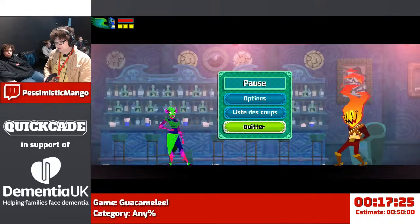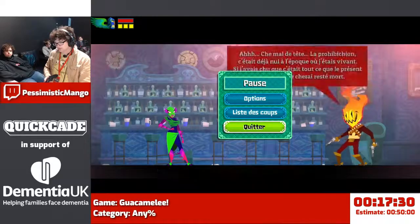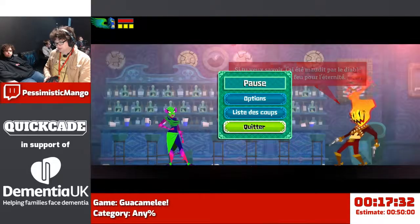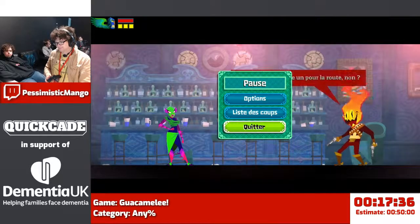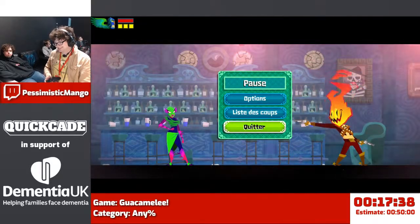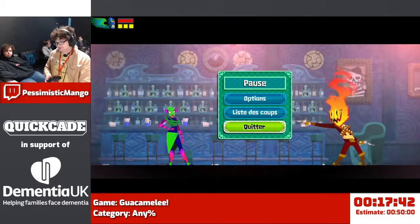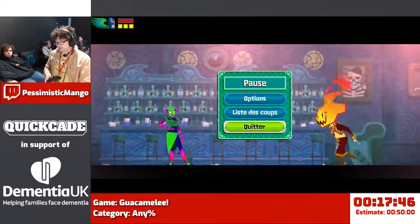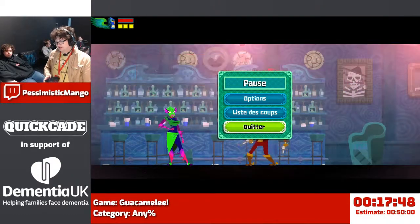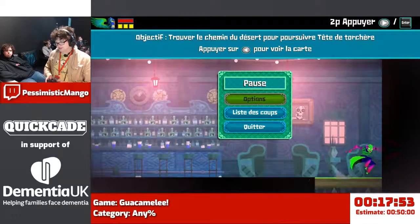This guy is called Flame Face. He has quite a cool temple that we don't go to. He has quite a bad boss fight that we don't do. And we will actually never see him again. At the moment he's not aware that he's carrying loads of bullets on him, and he's giving us $15 and telling us there is nothing interesting in the desert.